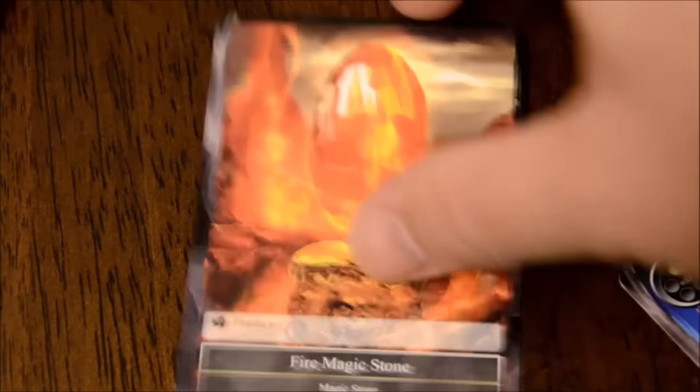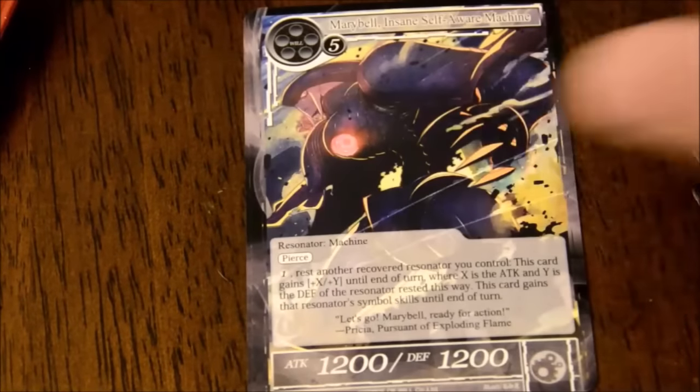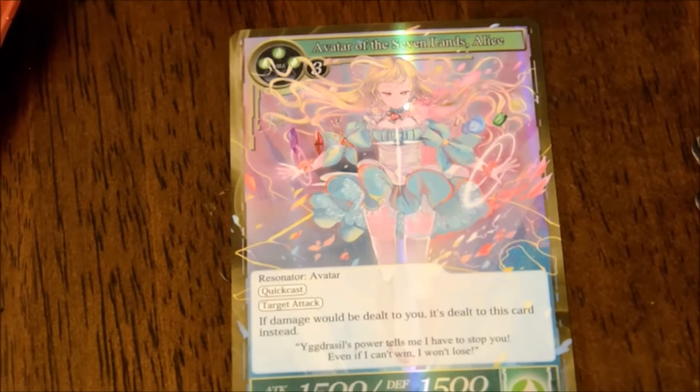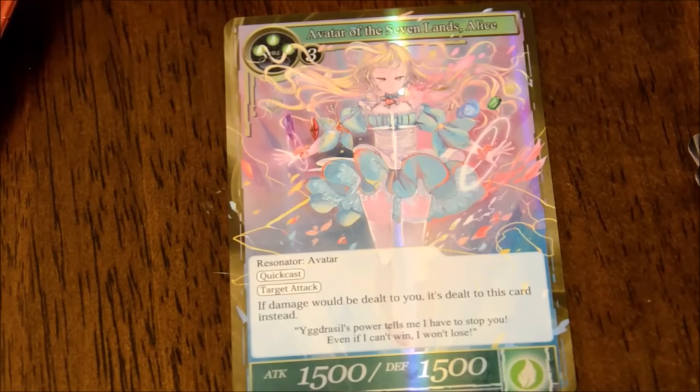Tristan or the Metropolis. More bamboo shoots. Fire Magic Stone. And a foil elf. I'm guessing the last third of this is not going to be that amazing. Still holding out hope for another J-Ruler - those are just the show stopping cards. More sexy elves. Another machine AI. That's new - Avatar of the Seven Lands, Alice! Alice is like a recurring thematic character - one of the most powerful characters throughout all of these sets. So this is her avatar. She's a super rare and that's a foil. If damage will be dealt to you, it's dealt to this card instead. Quick cast - which is like flash. Target attack. Resonator avatar.